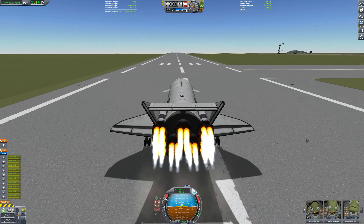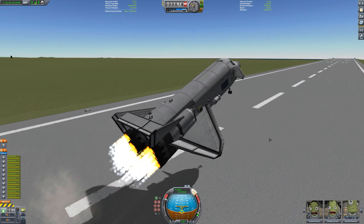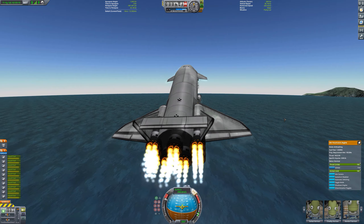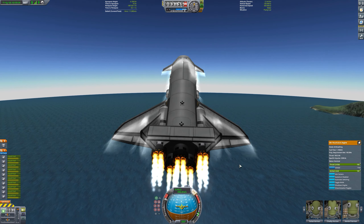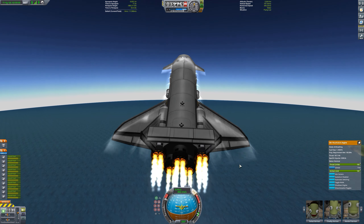To design this SSTO I used a Python program that I wrote myself, in which I used rocket science formulae, specifically the delta-v equation, to calculate how much fuel I was going to need. So I could calculate the amount of liquid fuel and the amount of rocket fuel that I would need to get it into space.